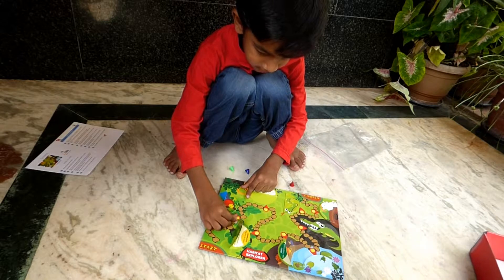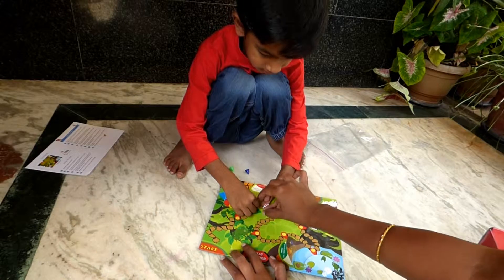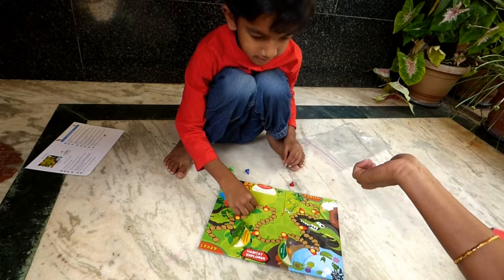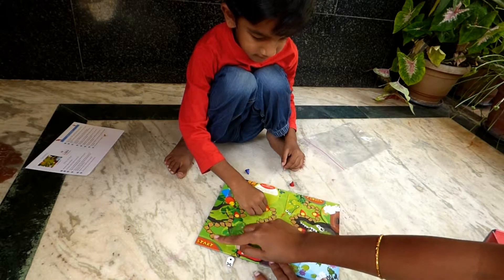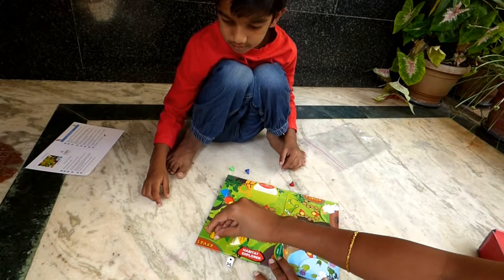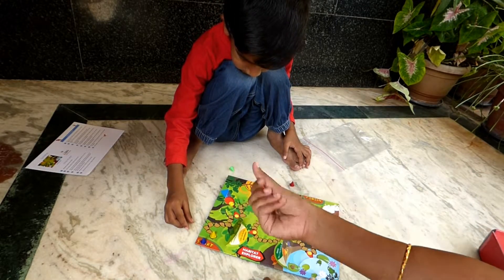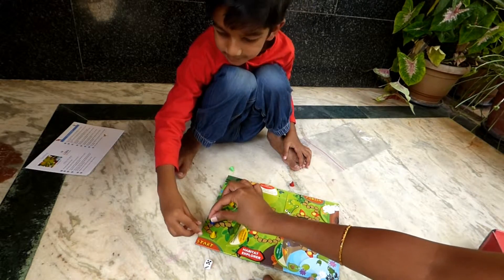That is the way you need to go. First, put the dice — you need to throw the dice. What number did you get? Number one. Put the stone here. One. Let me do my turn. I will take blue. What is this number? Five. One, two, three, four, five.